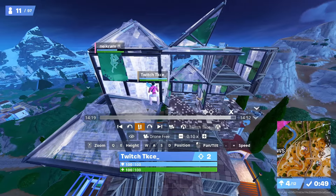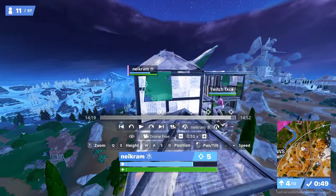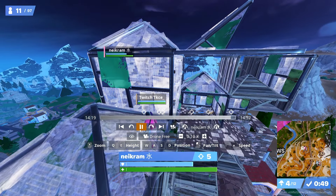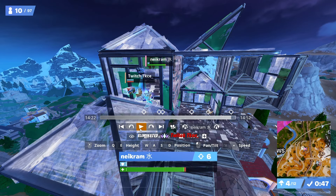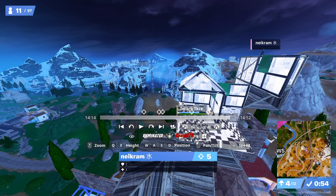I placed a cone down and then placed a wall. He hit his head on the cone — it should have been a free elimination. But see what I did: I didn't reset the wall. I essentially did a 50/50. I full-boxed him and did a 50/50, which was the mistake.